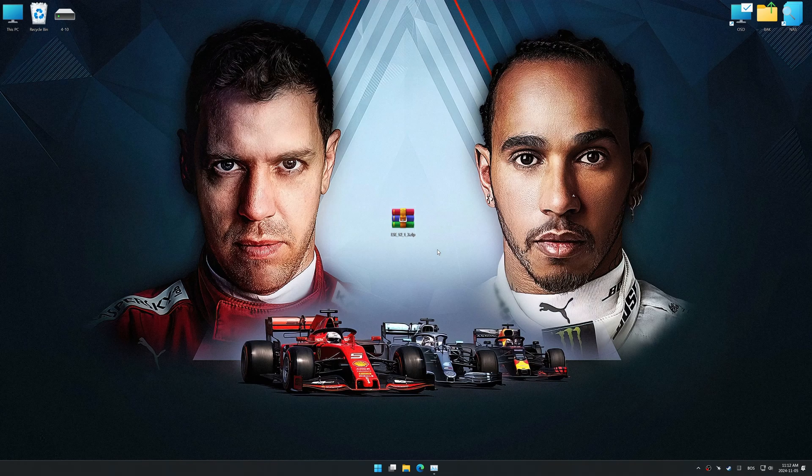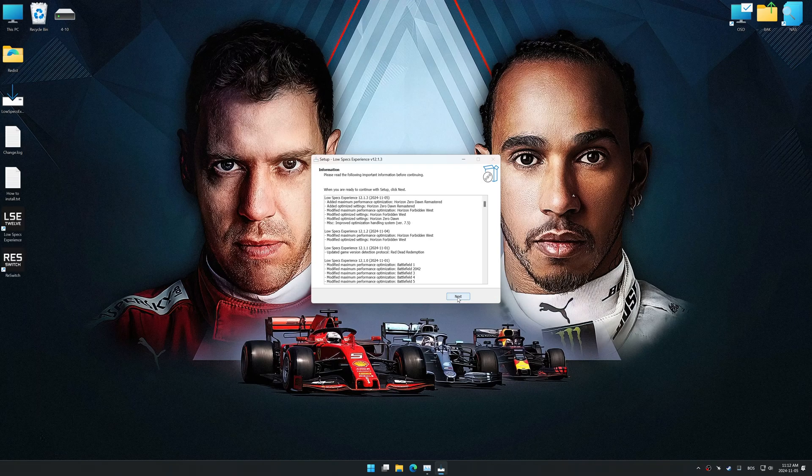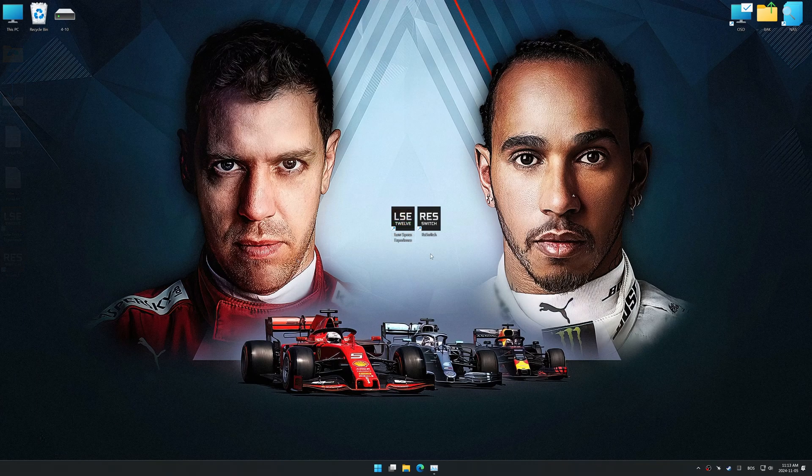Before we begin the optimization process, download and install Low Specs Experience using the link in the video description. First things first, start the installation process for the Low Specs Experience. Once the installation is complete, start it using the newly created desktop shortcut.